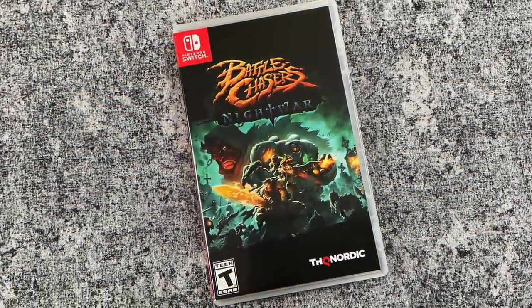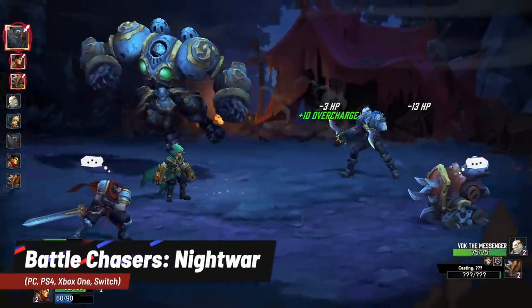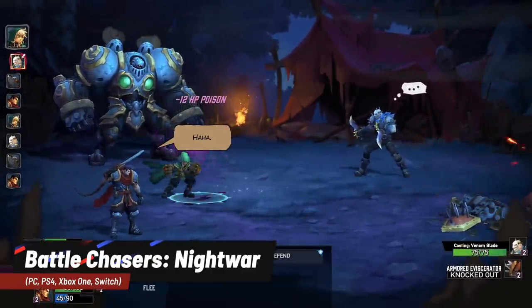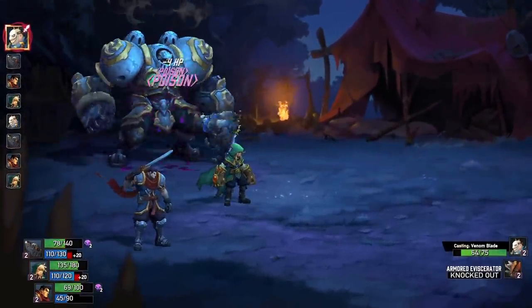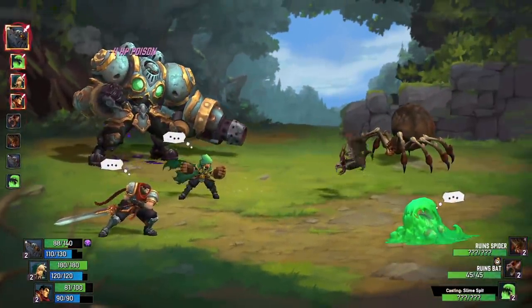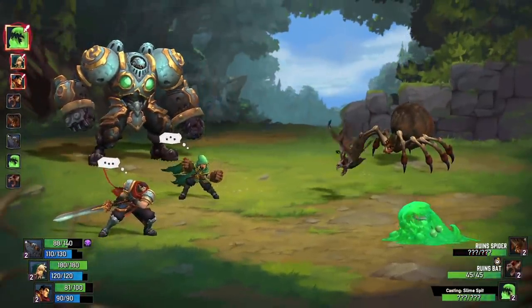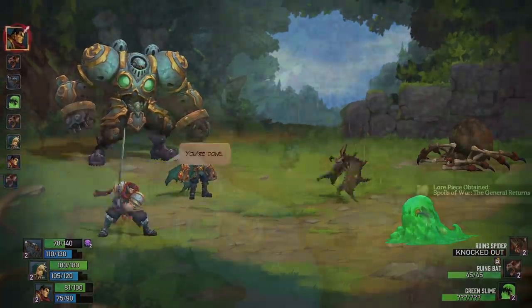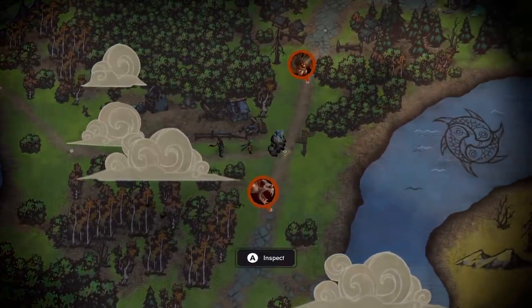We're going to start with a game called Battle Chasers Nightwar. This game is not exclusive to the Switch — it's also available on PC, PS4, and Xbox One. One of the big benefits of getting the Switch version is that you can play it portably. This is a turn-based RPG based on a popular comic series where you play as a group of adventurers trapped on a mysterious island. You interact with locals, find out who the big baddie is, and try to get off the island, traversing an overworld map to advance the story.